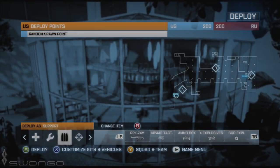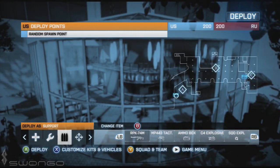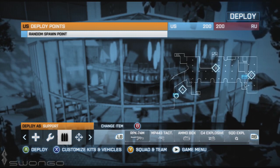Greetings Swangolians and welcome back to Swango. This is the OG Bird and we're going to be continuing our close quarters overhead map walkthroughs and callouts on Operation 925.